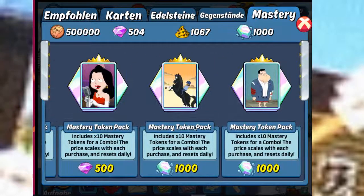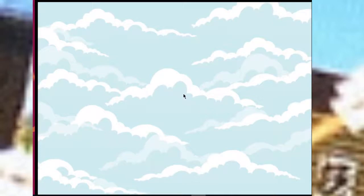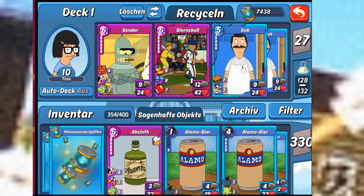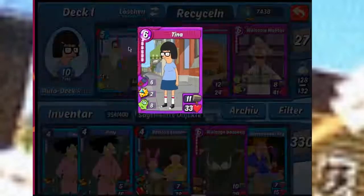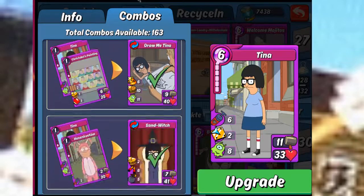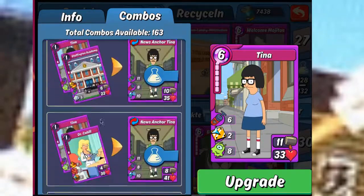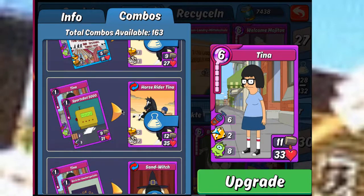You need to look in your deck first. Some of you knew what is good for them and some might not have known this. Please have a look at your Tina. And now you can click on the combos — you don't have the Horse Rider Tina in this account, so it doesn't make sense for this account to buy this Combo Mastery.